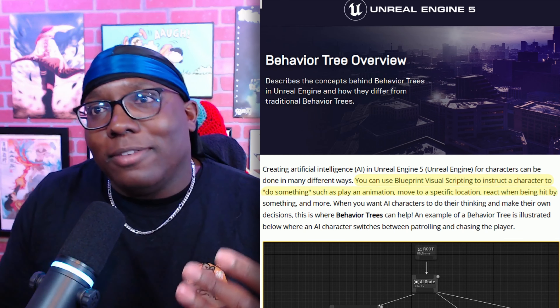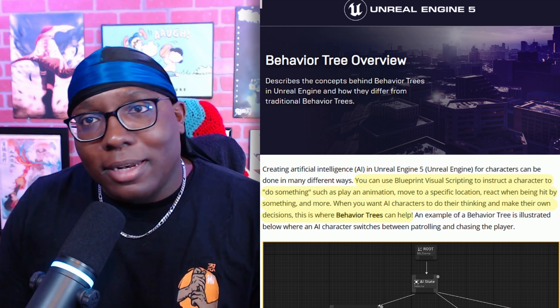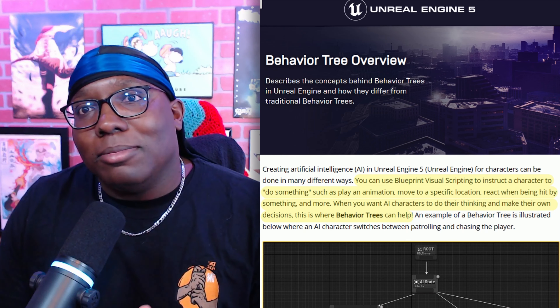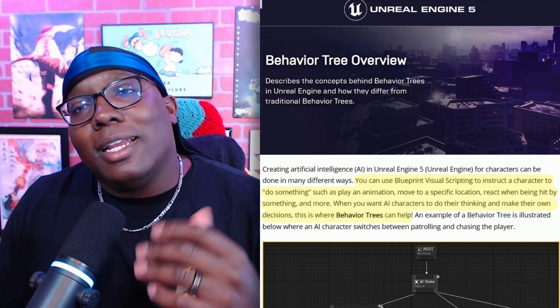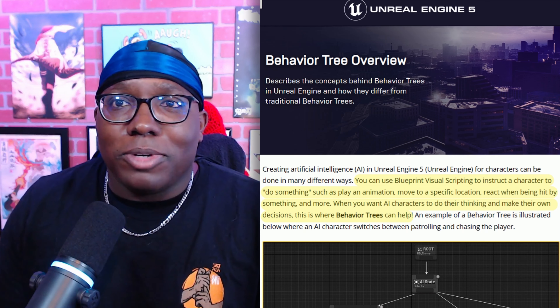I think Epic makes their stance very clear, as this is directly from their documentation: you can use Blueprint visual scripting to instruct a character to do something — such as play animation, move to a specific location, react when being hit by something, and more. When you want AI characters to do their thinking and make their own decisions, this is where behavior trees can help. So blueprints are great for instructing, but behavior trees are better for thinking.